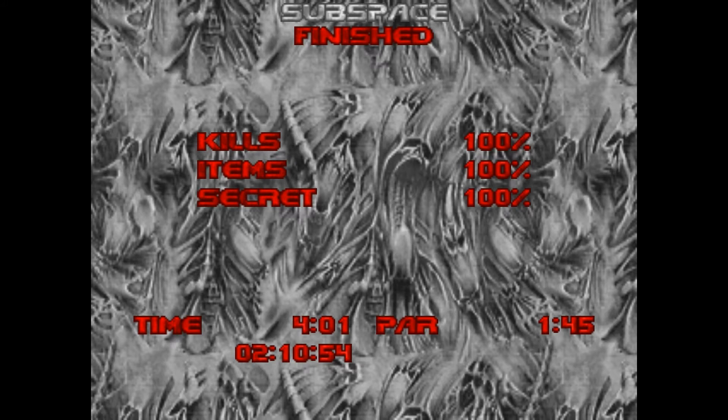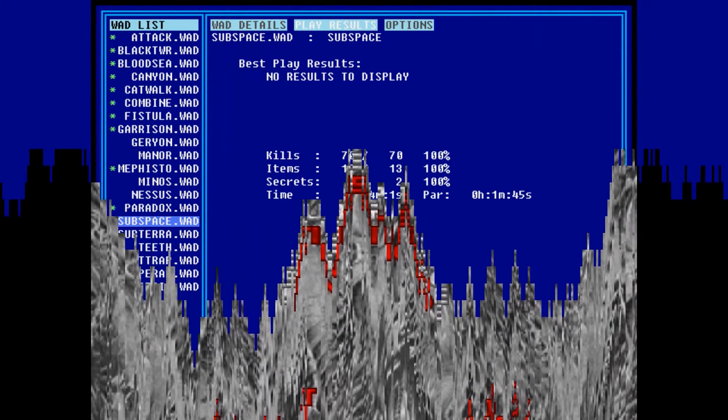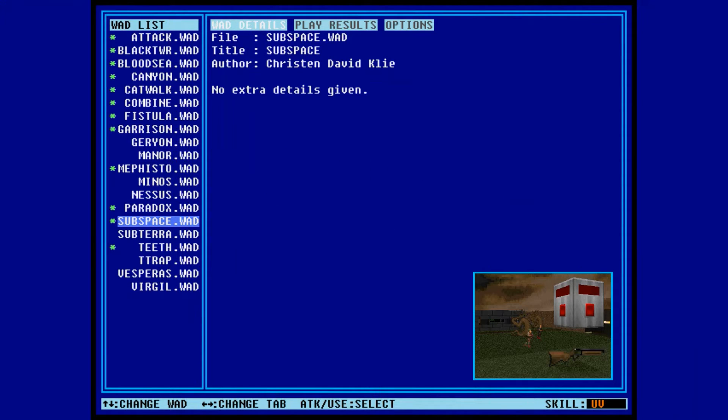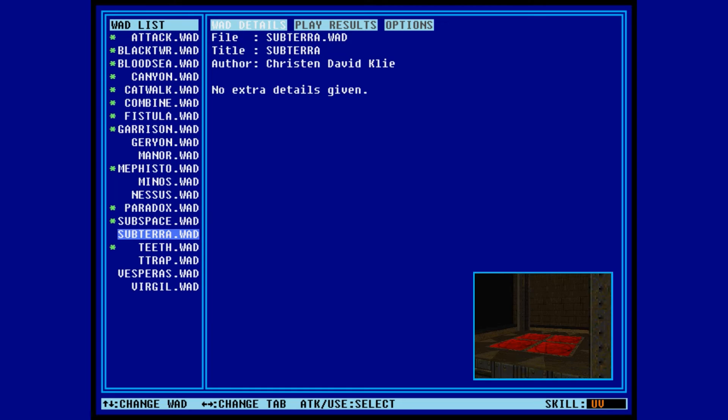That's the end of Subspace. Very short, very sweet, to the point. I don't have a whole lot to say about it. I do like the hovering switches though — I think that was pretty cool. Anyway, when we come back, I'll see you all in the last of Klee's maps, which is called Subterra. Till then, this is Lightning Bolt Forever, and I'll catch you later.